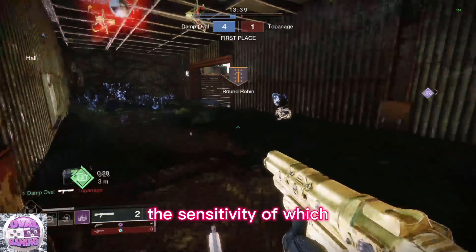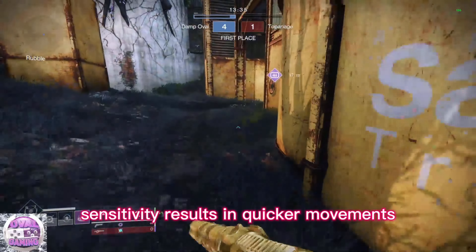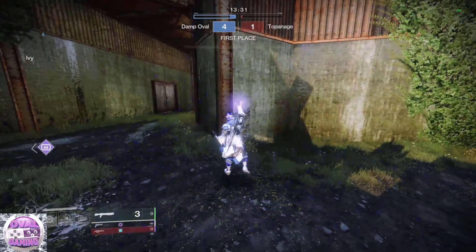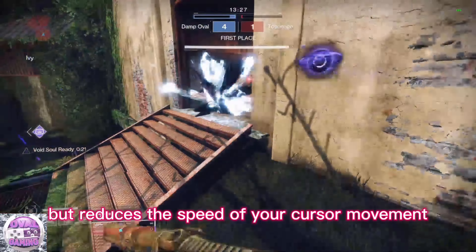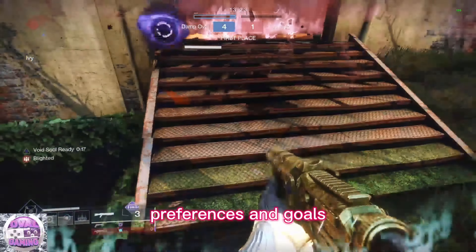In conclusion, the sensitivity at which you play will fundamentally shape your gameplay style. A higher in-game sensitivity results in quicker movements but sacrifices precision, whereas a lower sensitivity offers greater accuracy but reduces the speed of your cursor movement. Your choice should align with your individual gameplay preferences and goals.